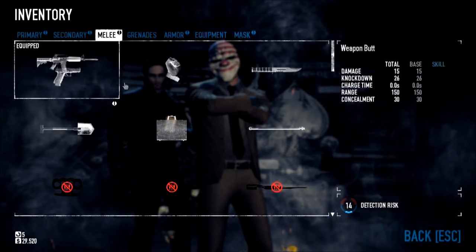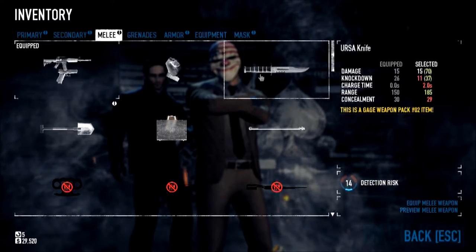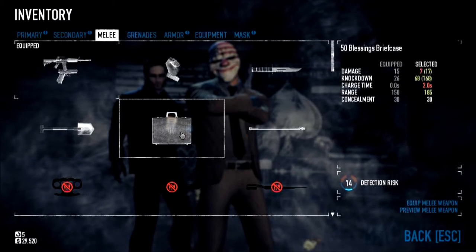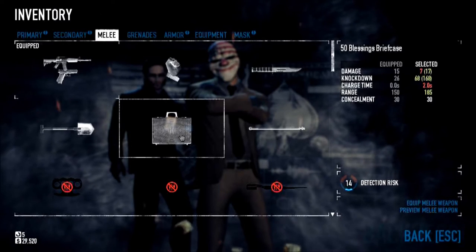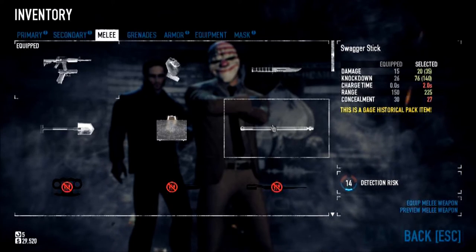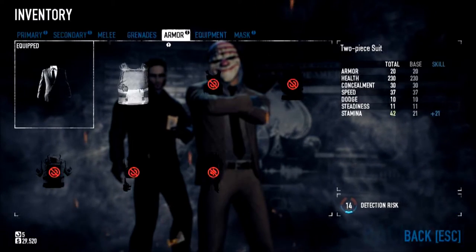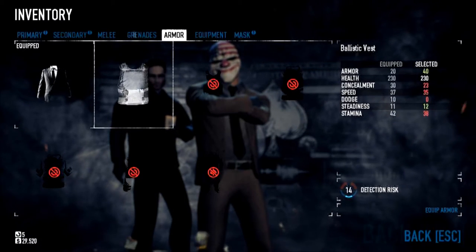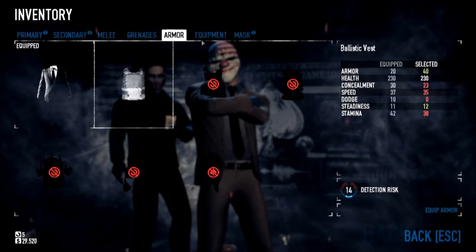Let's look at the melee weapons. There's a weapon butt, fists, there's a knife, there's that shovel. You can hit people. Oh, 50 Blessings briefcase! That's another Hotline Miami reference. Swagger stick! Grenades... Armor... Two-piece suit... Ballistic vest...